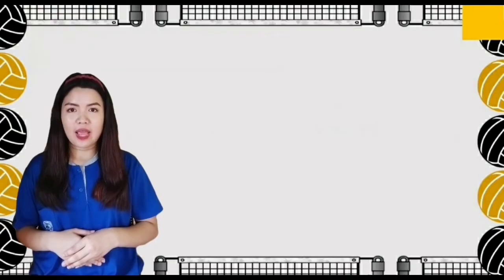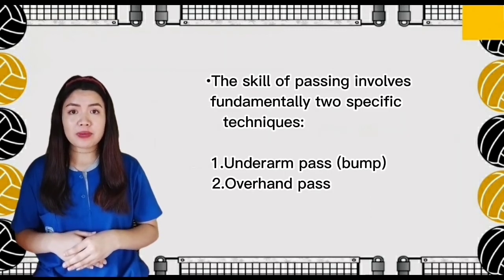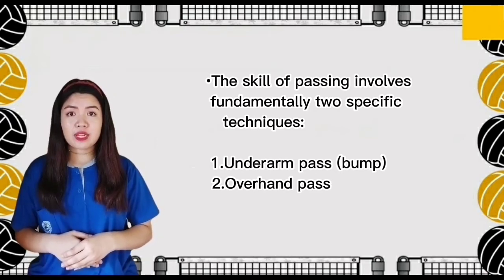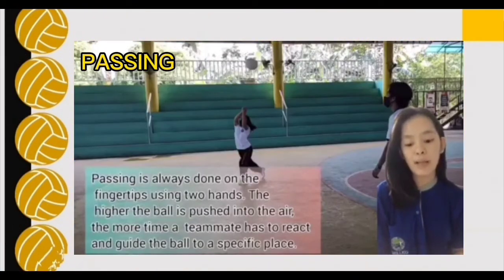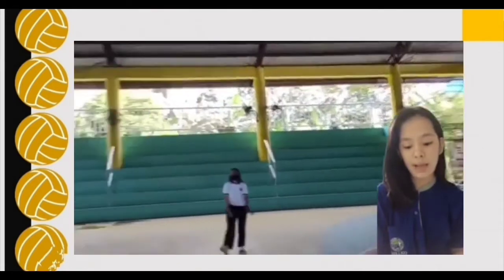Our next topic is all about passing, also called reception, which is usually the first contact. Passing is the attempt by a team to properly handle the opponent's serve or any form of attack. The main goal of passing is to prevent the ball from touching the court and to get it to the setter's position quickly and precisely. There are two specific techniques: underarm pass, where the ball touches the inside part of the joined forearms or platform at waistline; and overhand pass, where it is handled with the fingertips above the head. The higher the ball is pushed into the air, the more time a teammate has to react and guide the ball to a specific place.